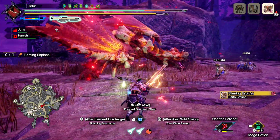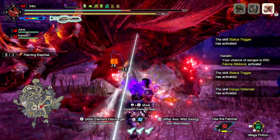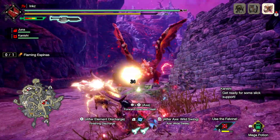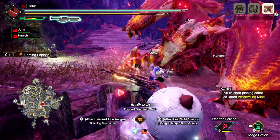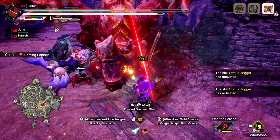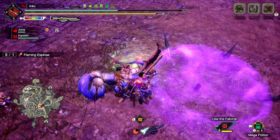Nice. Now we just need to dodge. Fireball — there we go. Another Entrapment — perfect. Dodge the roar. I'm going to be in trouble if he just decides to do his super attack right now, but I don't think that's going to be the case. Right in the face. Ice Blight — he didn't get affected by the blight, that's fine. He's leaving — this Poison Trap right here would have been perfect.